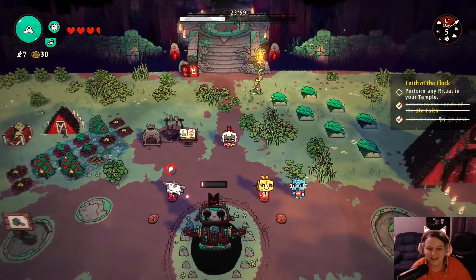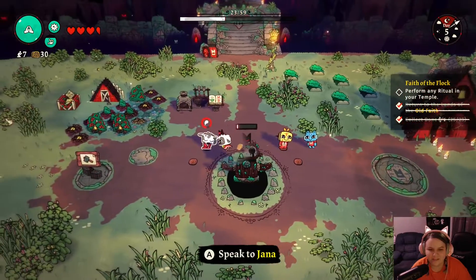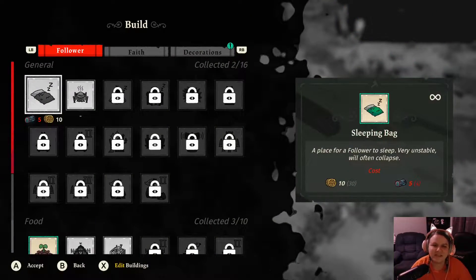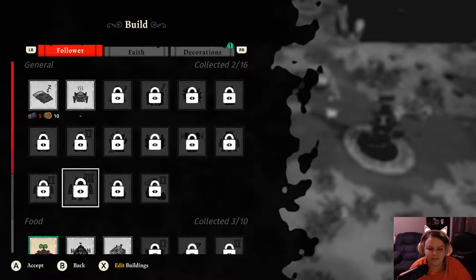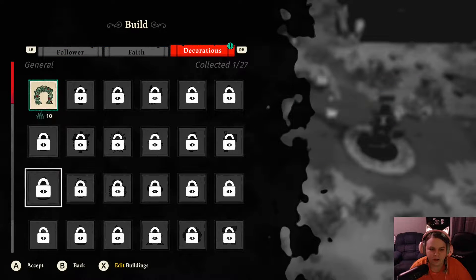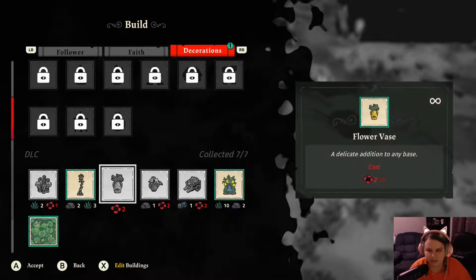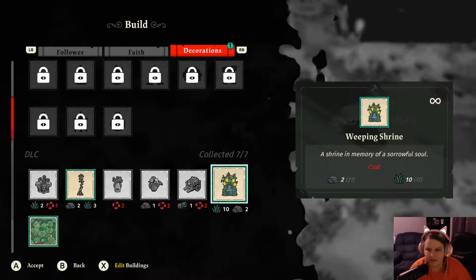As you can see, this is my cult right now — we've got seven people and everybody's pretty happy. This is the crafting area, so we have a couple of things unlocked. I'm only on day five, so it's still early.